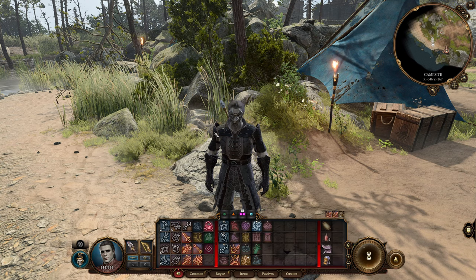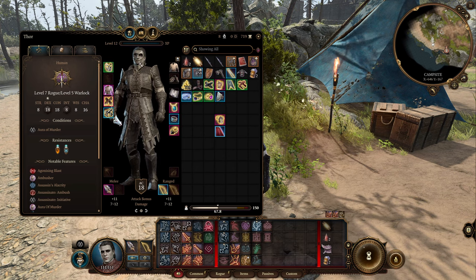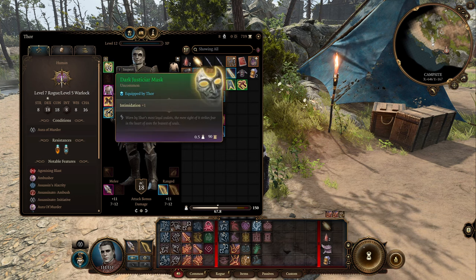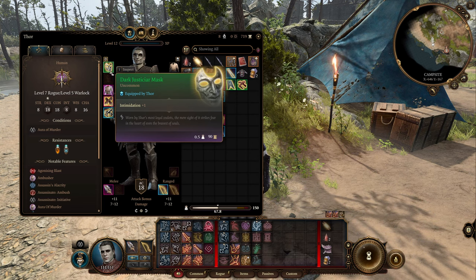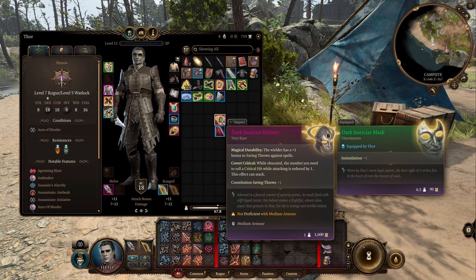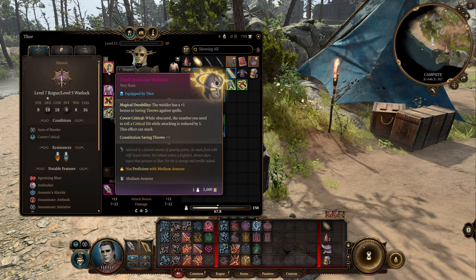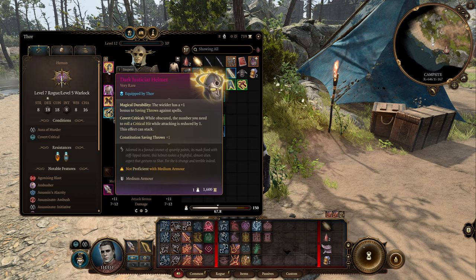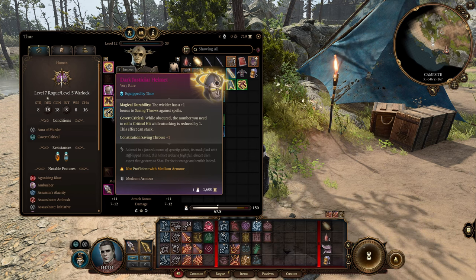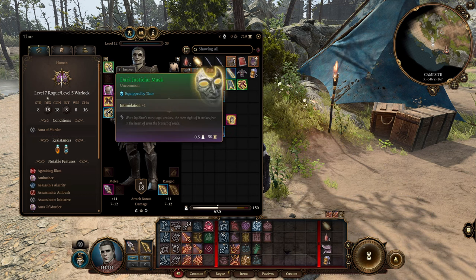Let's get into the equipment. For our face mask, we have the Dark Justiciar Mask, which gives us that slasher serial killer look in the vein of Mike Myers and Jason — definitely essential for the theming. Its effect is a bit subpar, just a plus 1 to Intimidation. Later in the game you can get the Dark Justiciar Helmet, which has the mask attached, but in my personal opinion it looks a little bit lame. We're also not proficient with medium armor, so that may not work unless you started Warlock. It would give you an extra chance to crit while obscured, but for the theme here, I'd just stick with the Dark Justiciar Mask.